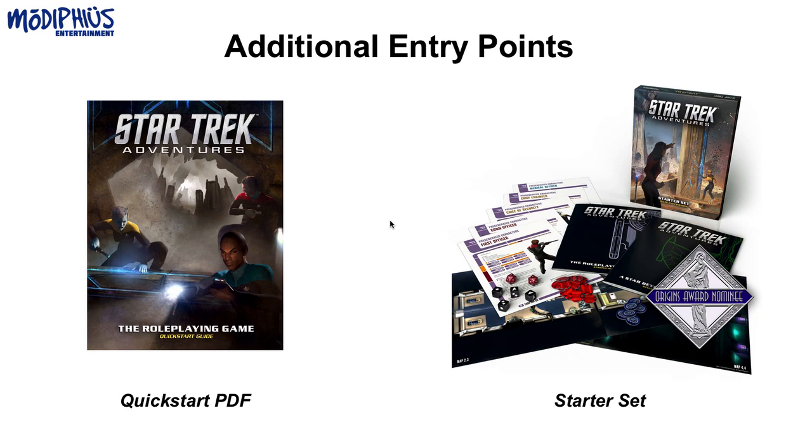You can pick up our Quick Start PDF for free off of DriveThruRPG or from Modiphius.net. We also have an inexpensive starter box set that includes an adventure, some tokens, some dice, pre-generated characters, some maps, and a basic rules guide to get you started. The idea is, if you like the starter set, you then go buy the core book and get a group together to play your own campaigns and adventures in the Star Trek setting.